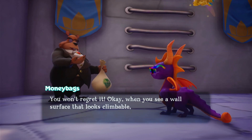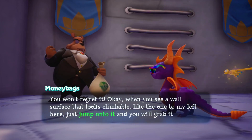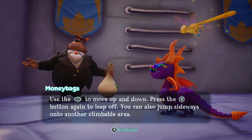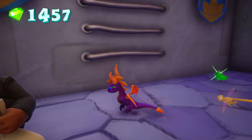When you see a wall surface that looks climbable, like the one to my left here, just jump onto it and you will grab it with your claw. Use the left stick to move up and down. Yeah, yeah, yeah. I really don't care.